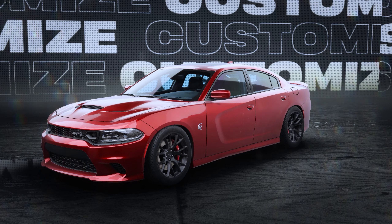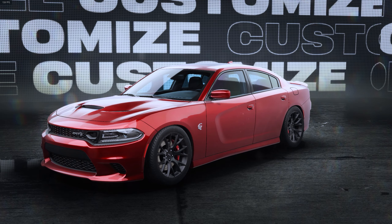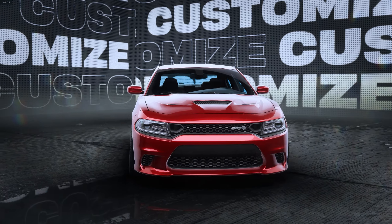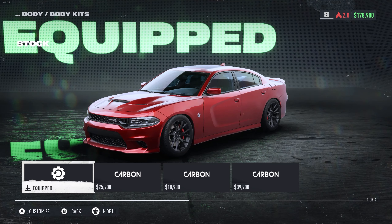Hey, how's it going everybody? Today we will be taking a look at the 2019 Dodge Charger SRT Hellcat — this is the 707 horsepower version of the car. They finally added this car to the game and I'm super excited. I used to own a wide body Scat Pack 2021 and it was a beautiful car. We're gonna go ahead and take a look at the customization today. If you enjoyed the video consider dropping a like.